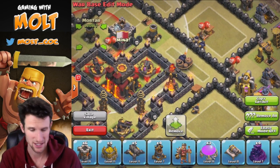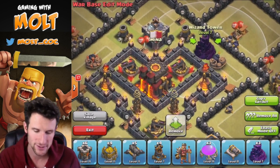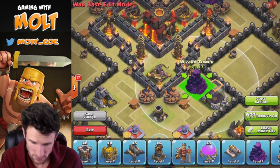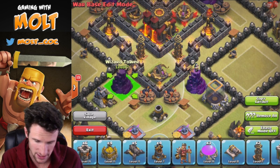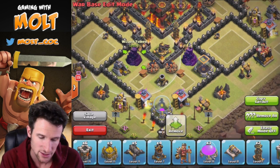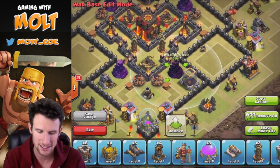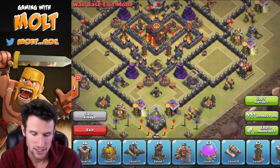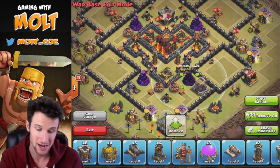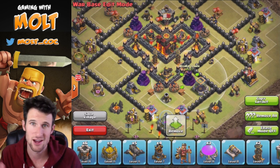Wizard Towers are by far my favorite defense — they always have been. I think they do ridiculous amounts of damage. We're going to bring in our Wizard Towers and put those right next to the mortars, one right here and one right here, in the back section of this open area so they are the last thing troops attack. They'll be protected back there and do a good job covering the bottom region. In my opinion, you want your Wizard Towers close to the center to help protect it.